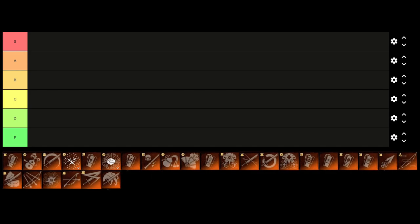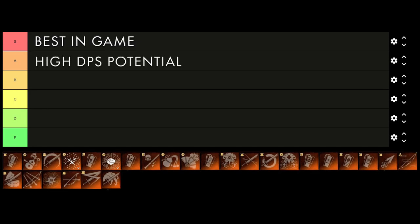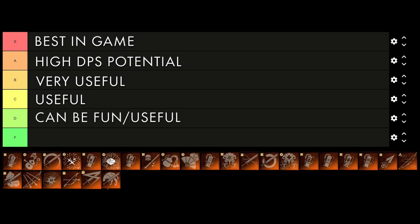Today we're going to rank the legendaries in the game, starting at the top with S tier — best in the game, your bread and butter for high DPS builds. These are what you want to get your hands on as quick as possible. Then we have A tier: high DPS potential, really powerful. B tier: very useful for certain builds or objectives like perfect parries, survival, or getting past attunements. C tier: useful under the right circumstances. D tier: can be fun with some builds but nothing special. And F tier: not worth the legendary slot, basically no redeeming value.